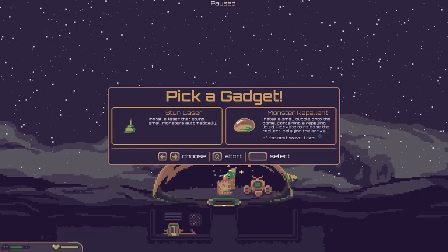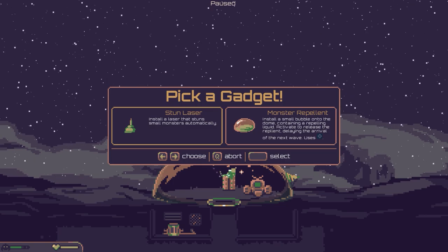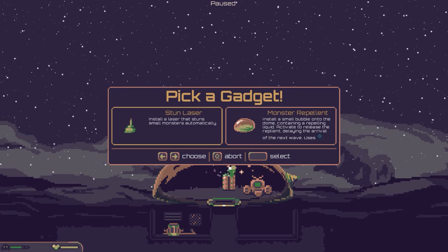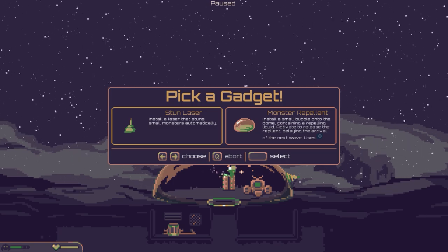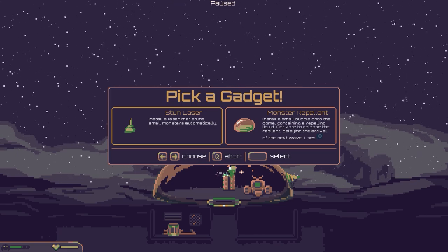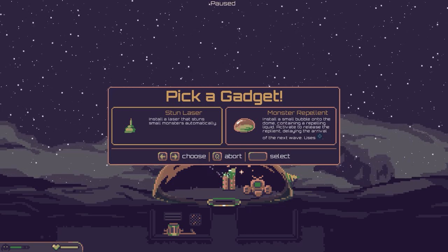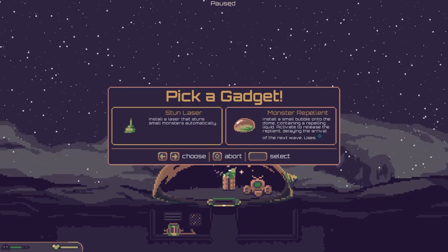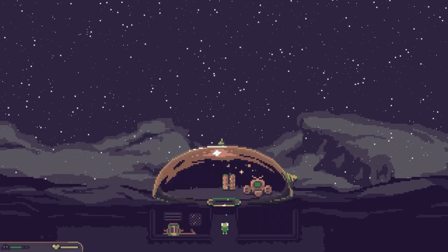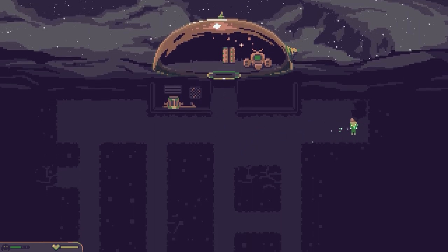We've got a stun laser or a monster repellent as options. The stun laser automatically stuns a monster. The monster repellent installs a small bubble onto the dome containing repelling liquid — activated to release it, but it uses resources. I'm going to go with the stun laser as that seems a decent choice. That's now on the top — hopefully it will afford us some benefits.